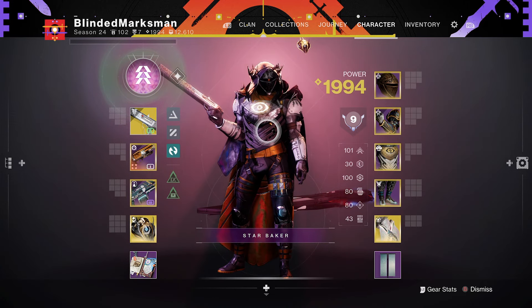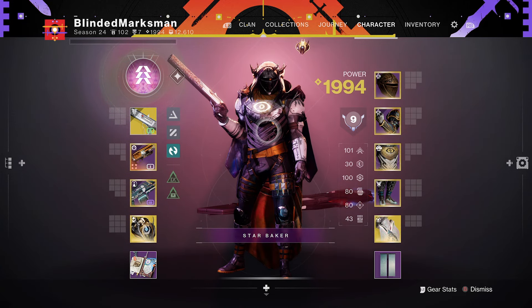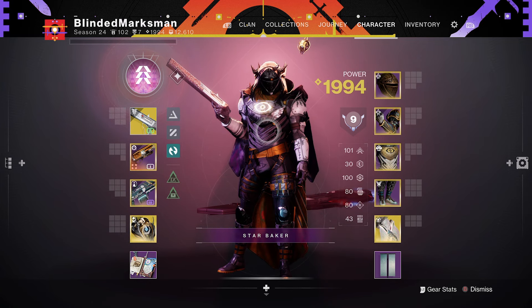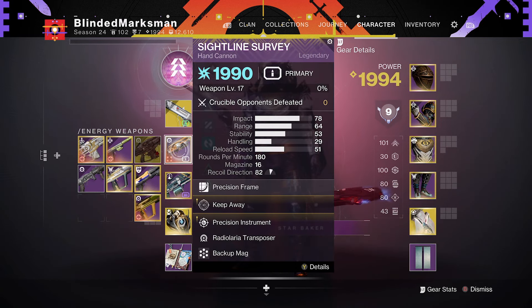Hey, what's going on friends, Blind and Marksman here, and today we're going to be using a 180 hand cannon that's been getting a lot of momentum the last couple of weeks here in the Final Shape, and that's the Sightline Survey.